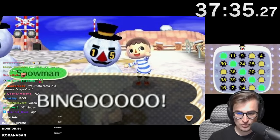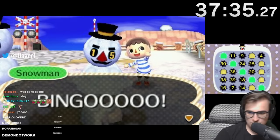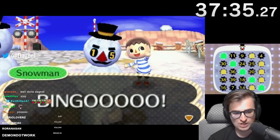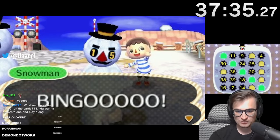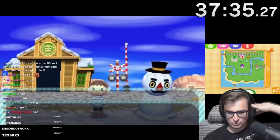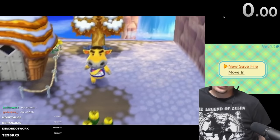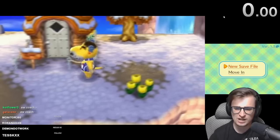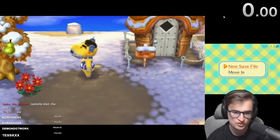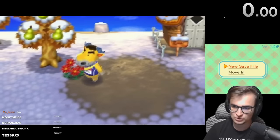37:35. Let's fucking go, boys! 37:35 is a seven-minute PB versus my last one - so that's pretty cool. Do we do another one? Let's do another one. One last run. We're looking to beat 37:35. I'm now more versed in this speedrun category than ever. PB potential is very high. I know what I'm doing - I got it all on lock.